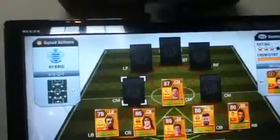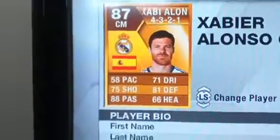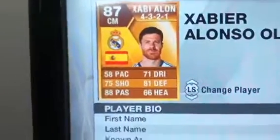Next is Xabi Alonso. He's 87 rated overall, and you can see why — look at his stats. 88 passing, really good for a centre mid. 81 defence, that's amazing for a centre mid. He's got a really good long shot as well, so he's really good in-game. You're not going wrong for 6k.